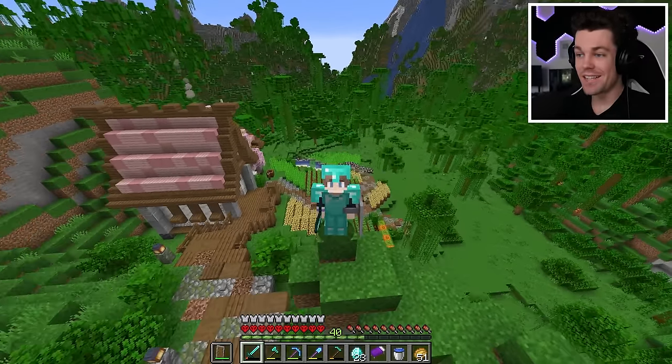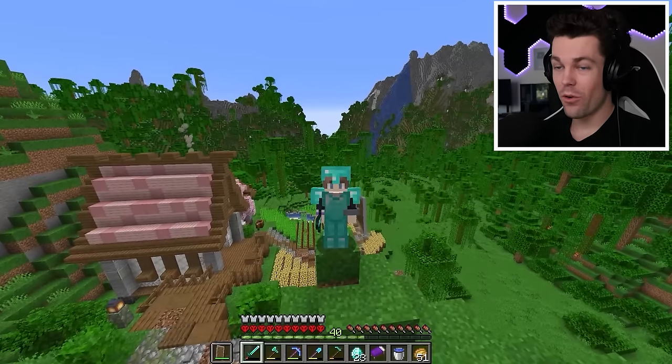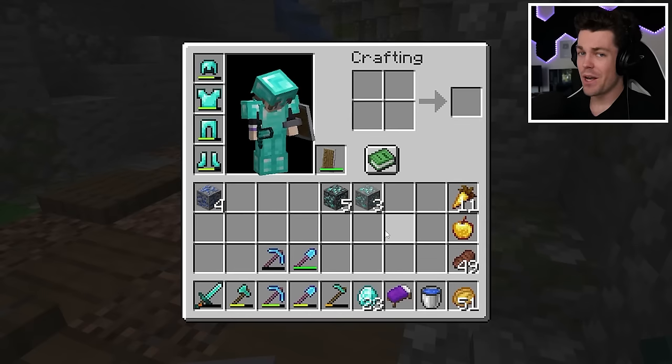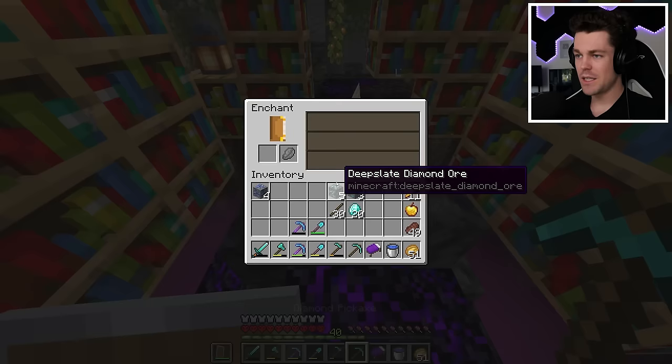In between episodes, I got a decent amount of XP, and we also have some diamond and lapis ore to mine up. But before I do any of that, my top priority is to get fortune 3 on a pickaxe, since that way we can get the most amount of diamonds and lapis from this ore. So let's head to the enchanting cave, craft up a new diamond pickaxe, and let's see what I can get on it.